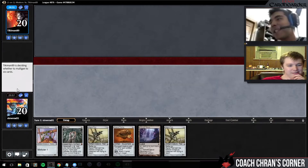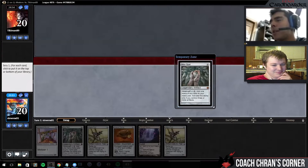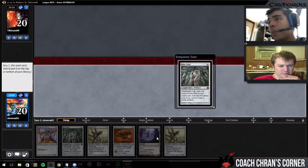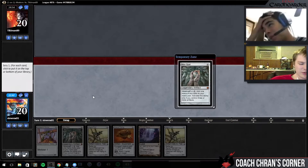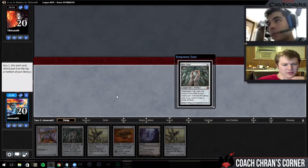Okay, this new hand is much better — legitimately just nuts. Do we want the Mox Opal? I think we might. On turn one we play out our Pest, on turn two the Worker — actually, I think it is Pest first, because we want Worker to be in play when there's another artifact around so we don't get the whole thing blown up with one removal spell. I'd put that Opal on the bottom of our deck. I was just trying to figure out if we could dump our entire hand on turn two, which we can't.